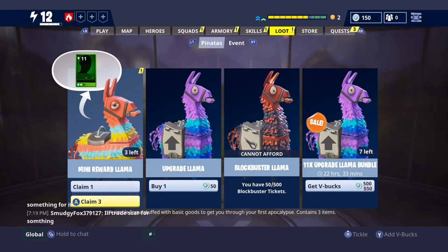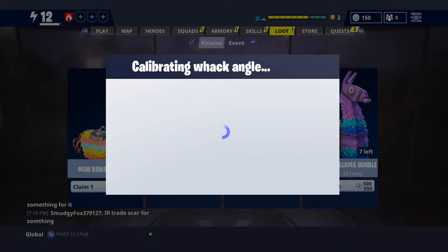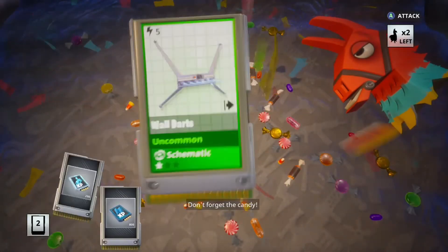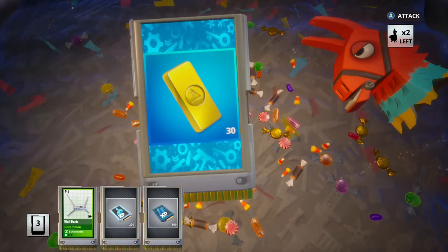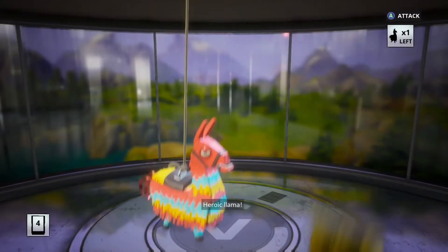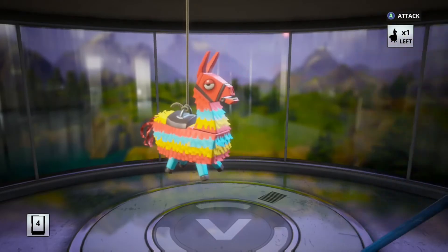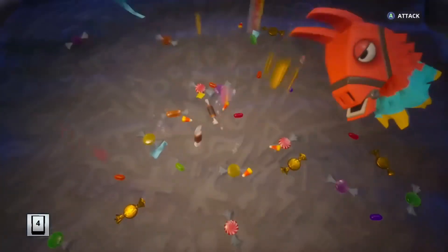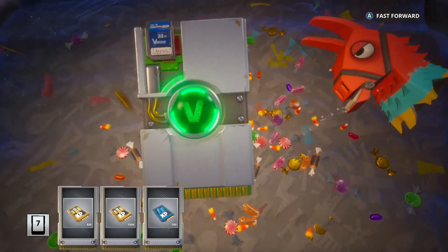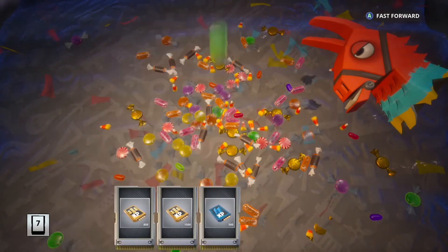Here's the opening of the mini loot llamas. I have three right now because I forgot to open one from the previous mission — you only get two per mission. The first llama I get 30 gold, the second 50, and the third 50. You can get up to 100 gold per two llamas, ranging from 30 to 80 gold per mini llama.